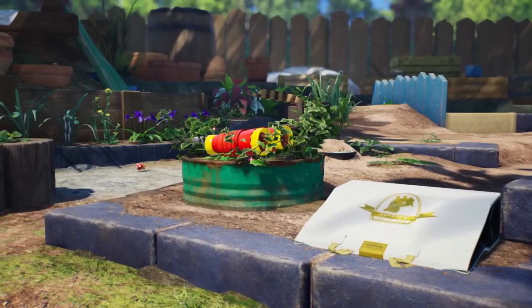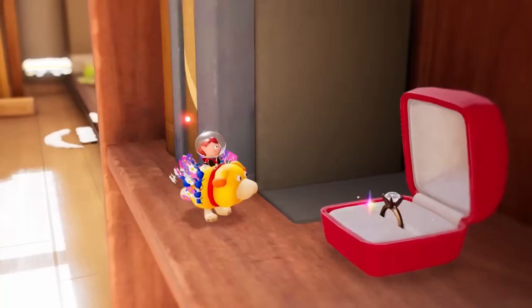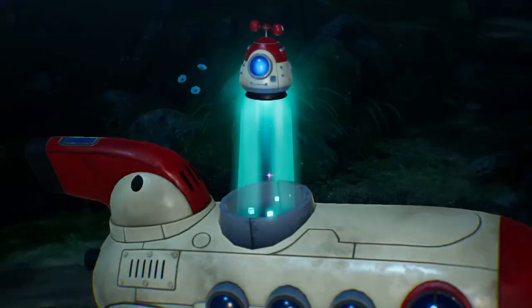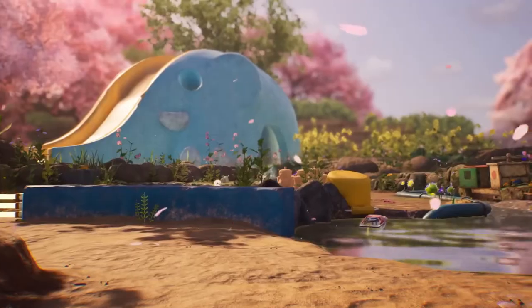This vast planet contains lots of treasures, each one bursting with an energy source called sparklium. Collect treasures to extract sparklium and use it to fix the spaceship's radar, opening up more areas to explore.